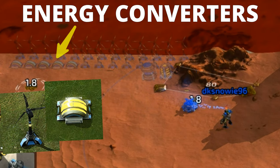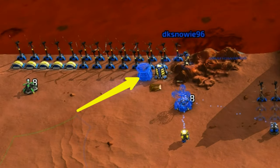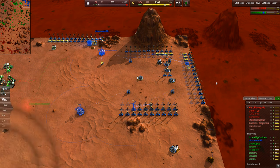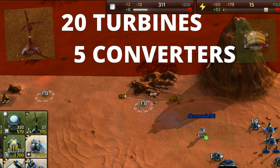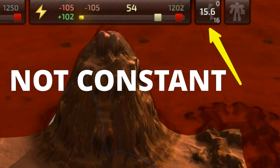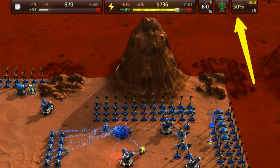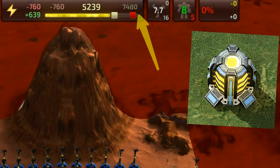The commander takes a hike to the edge of the map where he constructs two lines of wind turbines, a few energy converters, and one storage each for metal and energy. Building on the map's edge minimizes the potential of the economy being scouted or destroyed should an enemy probing attack reach this player's base in the first few minutes. Twenty wind turbines are followed by five energy converters. Since wind isn't constant, metal income from the energy converters will fluctuate, and the energy storage provides extra energy when wind strength drops.